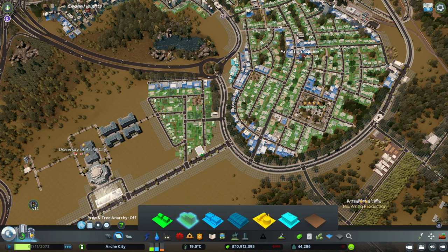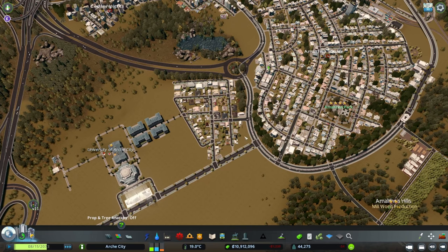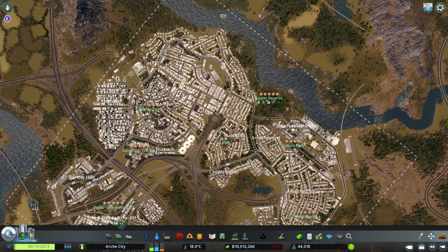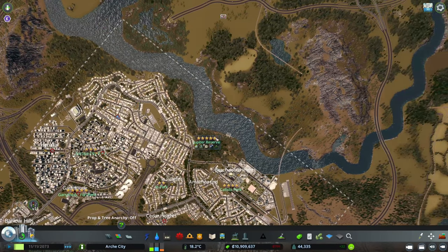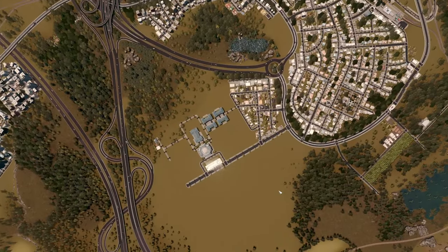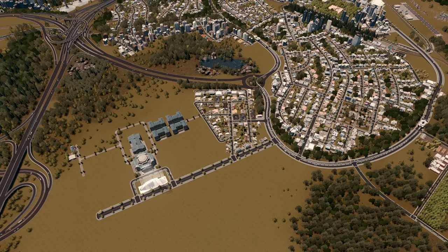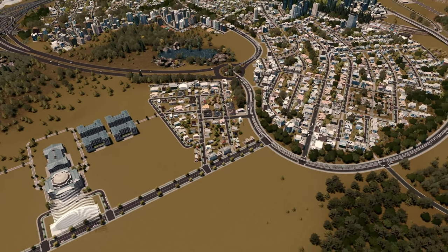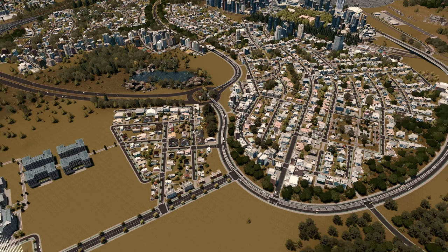This will start filling up probably on the next episode as we work on the university in parallel and grow this area. We have one abandoned building because there weren't enough workers. We still need more residential, but we can keep working on that. All this area I'd like to be high density. I want to make sure we have a transition from this area into this one. We could start here on the main road. We usually make a nice nature corridor along the main highways — and that looks pretty good from above.